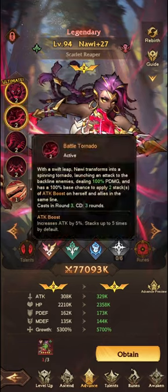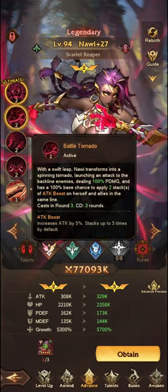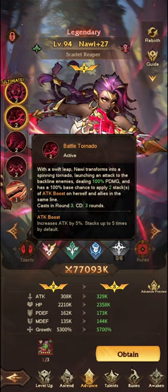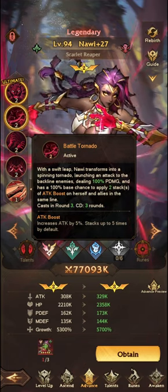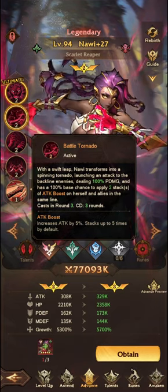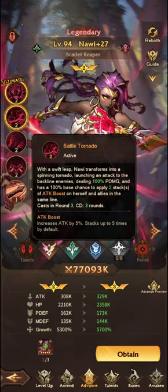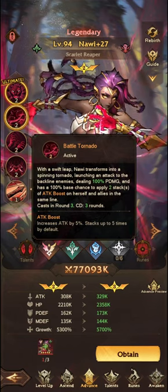The second passive, Battle Tornado. With a swift leap, Nauri transforms into a spinning tornado, launching an attack to the backline enemies, dealing 100% physical damage and has a 100% base chance to apply two stacks of attack boost on herself and allies in the same line. So effectively, if you put her in the backline, you will have the most amount of targets for her small support buff to kick in.